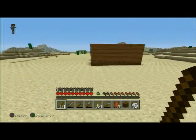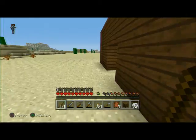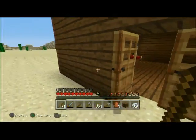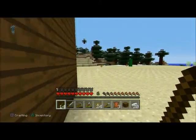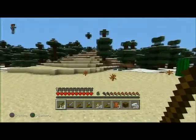As you can see, I made my house in the desert, which is a good thing because it never rains in the desert, and rain is always a bad thing. So the desert is a good place to build.